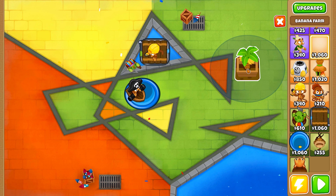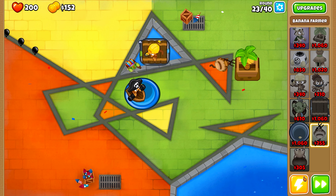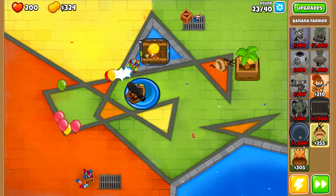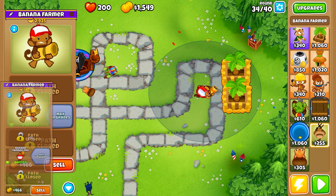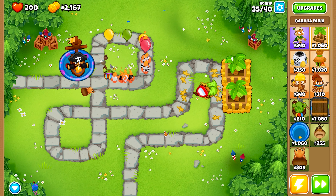The Banana Farmer is all about efficiency. Position him adjacent to your banana farms and he'll seamlessly gather all bananas. But that's not all — his upgrade provides him with a banana cannon. This mechanism places slips of bananas on the tracks, sending Bloons backward. Essential for those leaning into a farm-heavy strategy.